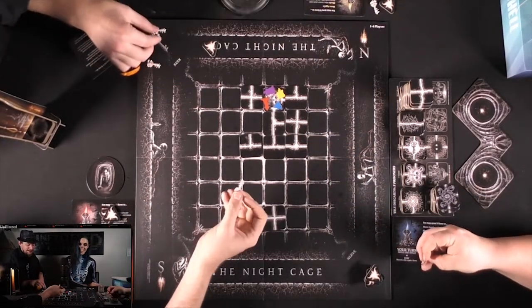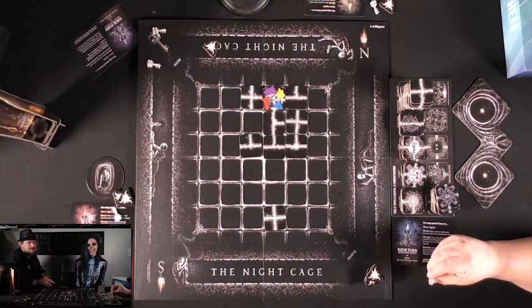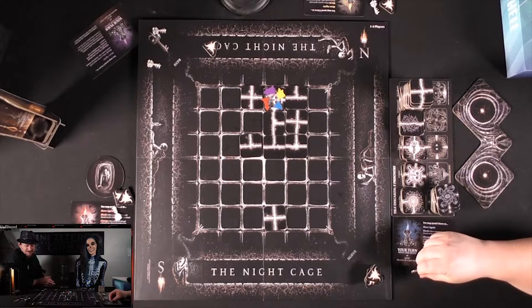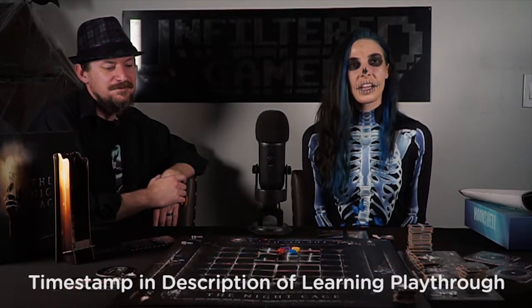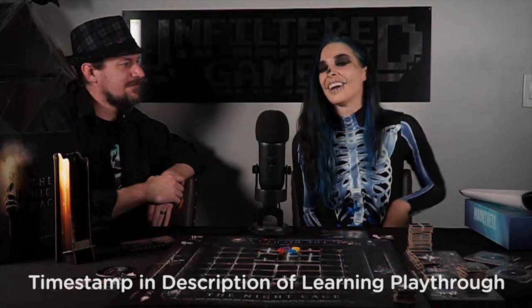They could give their perspective from both games and what they figured out during the learning playthrough. One more thing — this is just the base game. There are additional advanced tiles you can add in: different monsters, different variations, and different tile sets. This is just the starting point. What do you think? Josh really likes it — cooperative play games like this are his thing.